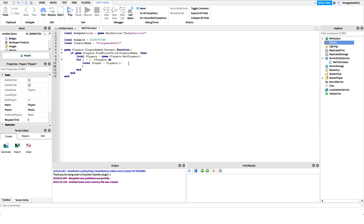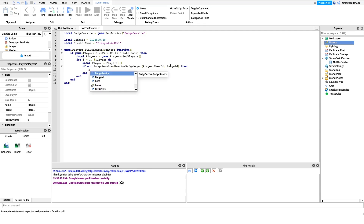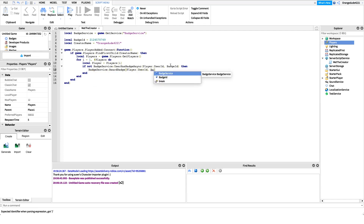If they already own the 'Met the Creator' badge, we don't want to do anything. So we say: if not BadgeService:UserHasBadgeAsync(player.UserId, badgeId). The keyword here is 'not' — if they do not have the badge, we award it. We pass in the user ID of the current player and the badge ID. If they don't own it, we call: BadgeService:AwardBadge(player.UserId, badgeId). That's all we need.